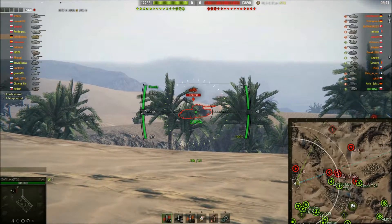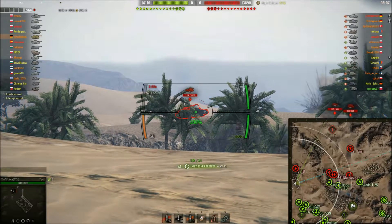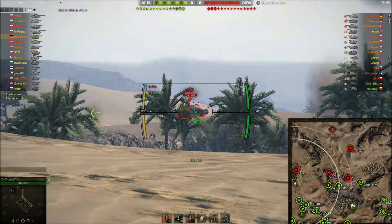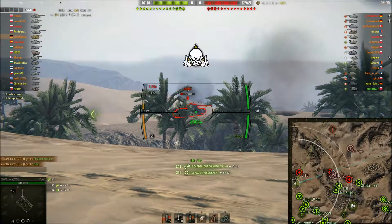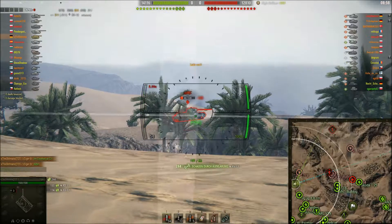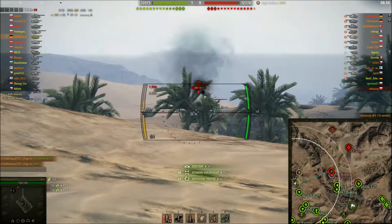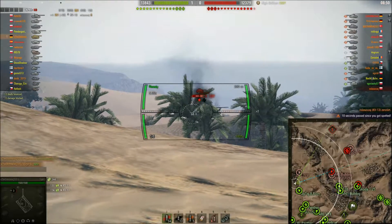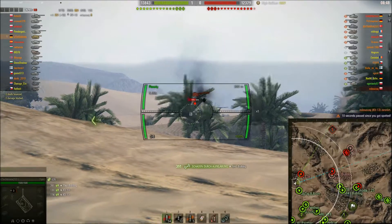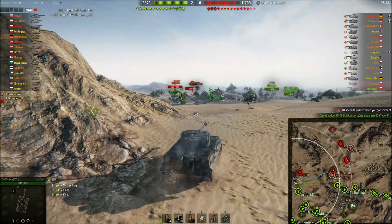Da haben wir auch schon unseren ersten Gegner - einen russischen KV-1S. Der erste Schuss ist daneben gegangen, aber der zweite sitzt dafür. Der Panzer geht drauf. Dann auf Entfernung: da haben wir einen KV-2, den wir voll in der Fahrt getroffen haben, ein bisschen vorgehalten. Der zweite Schuss bounced an seinen Turm, aber dann können wir noch den dritten anbringen - somit geht dieser Panzer auch raus. Super Start: zwei Panzer schon am Anfang rausgenommen.